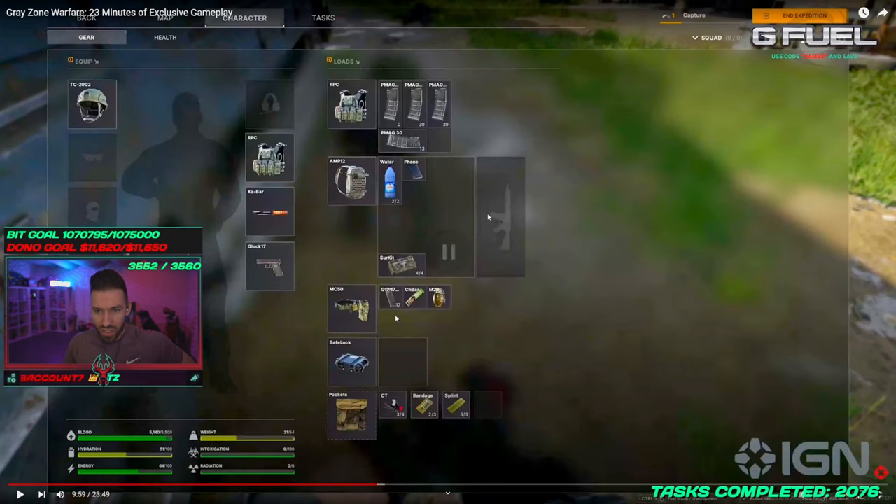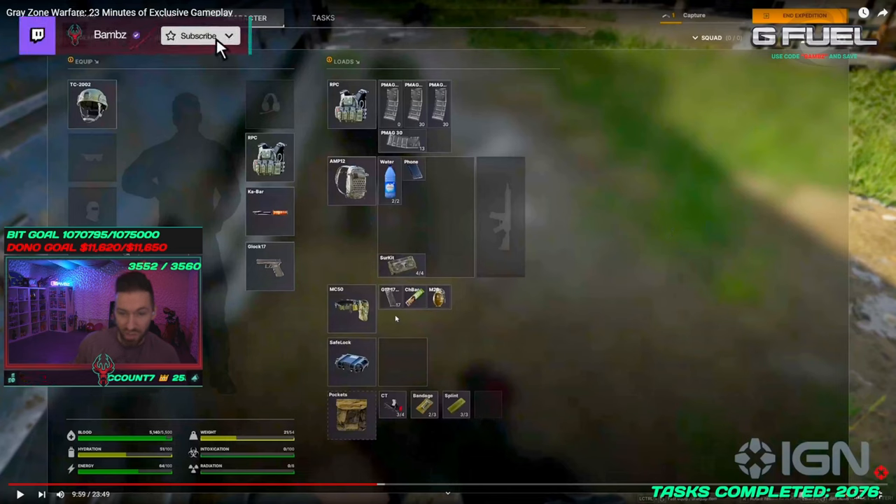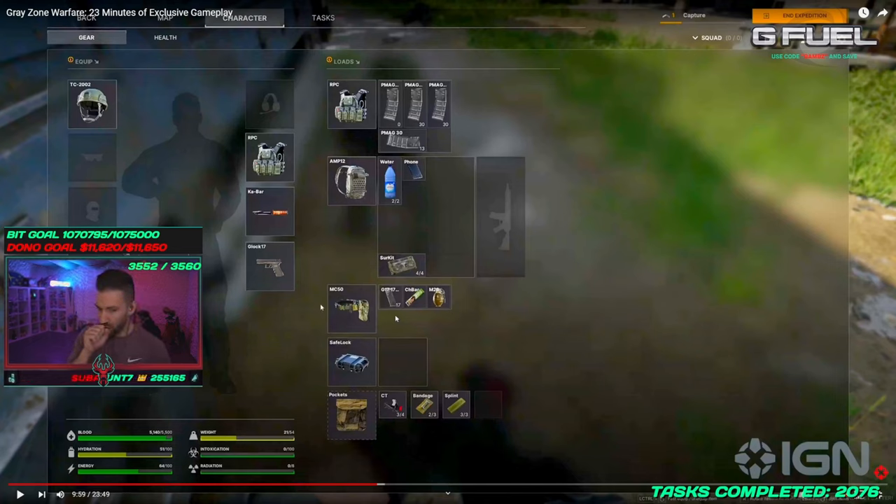He goes to the character screen. You have your equipped weapon, a weapon on a sling for your back, your pistol, melee, space for contacts, glasses, face covers — TC 2002 helmet. You've got your different mags, your rig, medkits, a tac rig, belt rig with pistol mags, a candy bar, a grenade, and a safe lock — basically an alpha container similar to Tarkov. You also have weight, intoxication, radiation, hydration, energy, and blood level tracked.